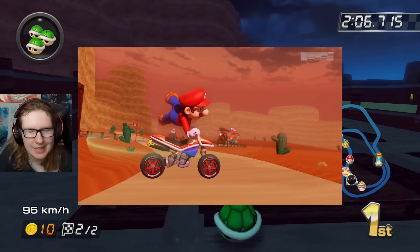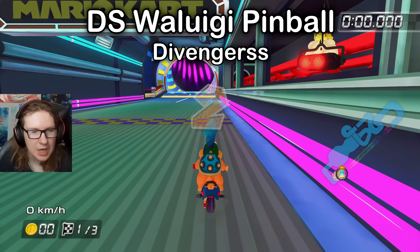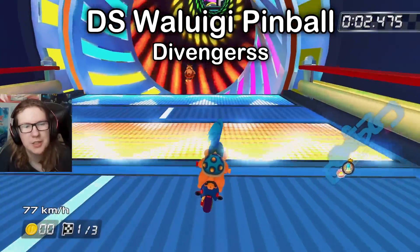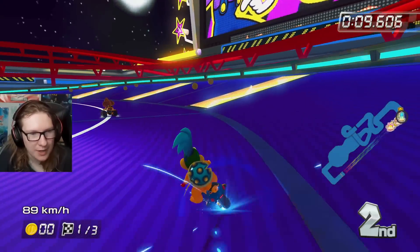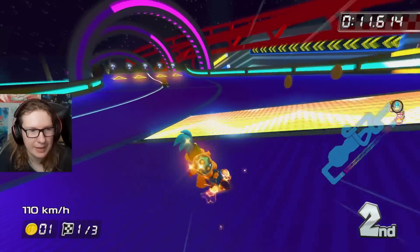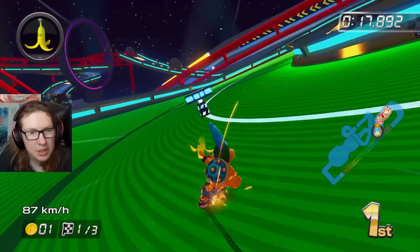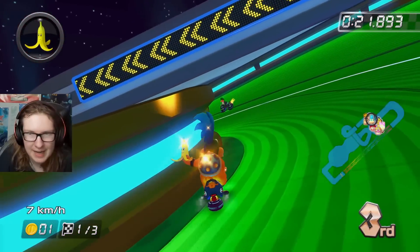Funky Racer also made a Kalimari Desert 1 if you prefer the original design. For the final track in the Turnip Cup we're going back to DS Waluigi Pinball. I've shown this off on my channel many times and it looks so good in Mario Kart 8. It looked exactly like the one in the Booster Course Pass even though this custom track came out like two years ago. What I really like is that they turned this part into an anti-gravity section, which just makes so much sense because it's all slanted — it feels like anti-gravity normally, so I don't know why they didn't make it anti-gravity.